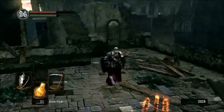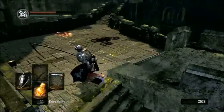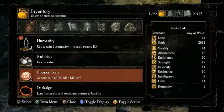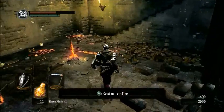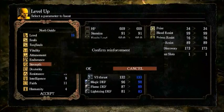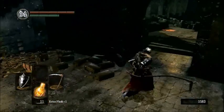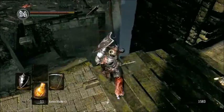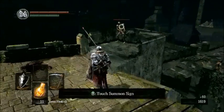This game happens to have a pretty elaborate online community as well, but for now I'll just show you the stats of level 11 — we'll talk about the online features later. We're going to go ahead and use this soul item to gain a few extra souls and rest at the bonfire. I put all the points into strength so that we can eventually use the Zwei Hander. After we reach 24 strength for the Zwei Hander, we will stop leveling strength and focus entirely on endurance and health.